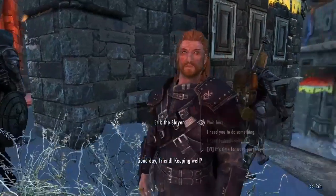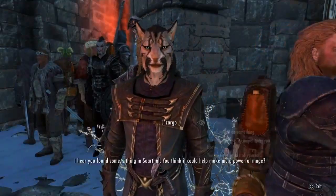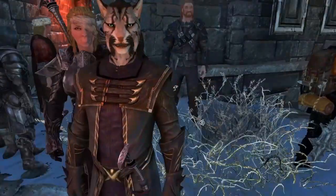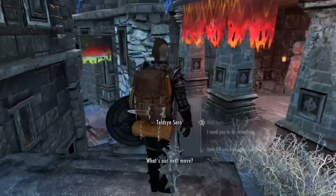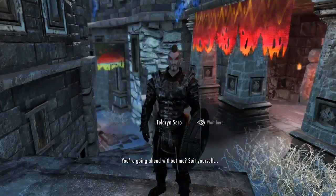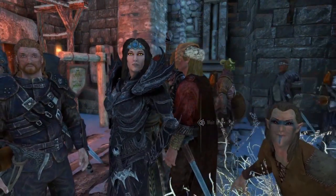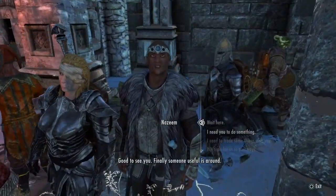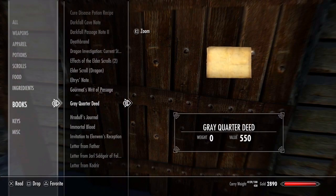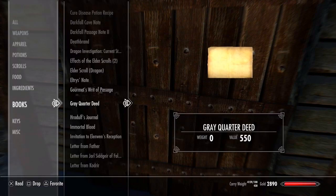This mod is not multiple follower friendly, so you're really going to have to tell your followers to wait outside. One follower max is good enough — maybe two. Having more than three is probably not a good idea considering that this is a small apartment, not a big home. Once you actually have the deed, make sure you read it — this will unlock the door.